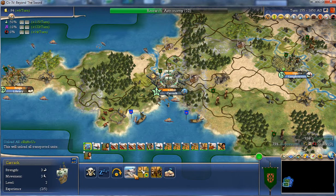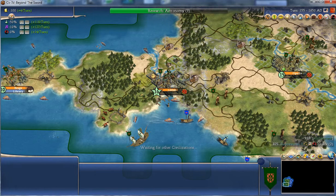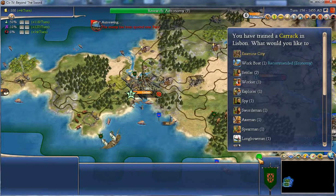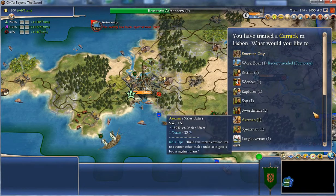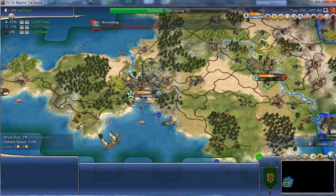Onto the boat with you. Explore. Had this not been the Portuguese I would have to build caravels to explore first and then galleons, but the Portuguese can get out there real quick.